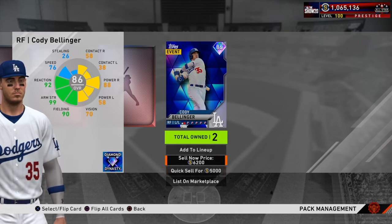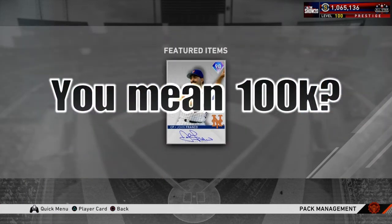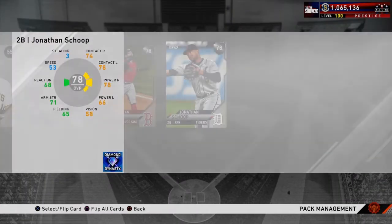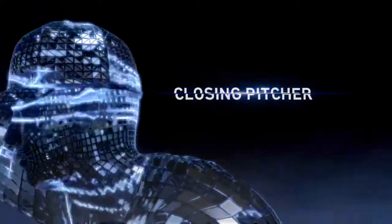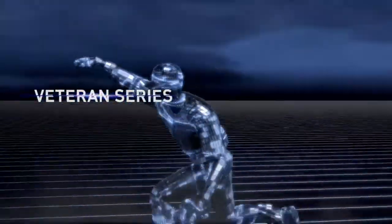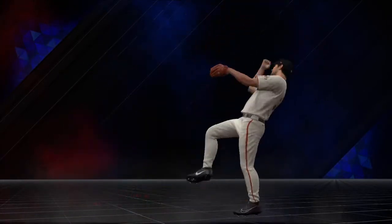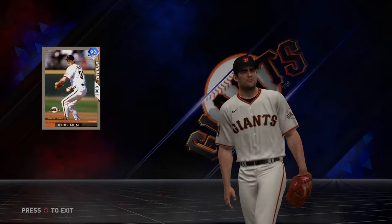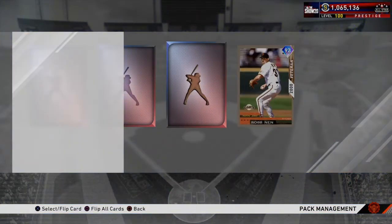John Franco. Diamond! Another pitcher — it's a closer. Is this Rob Nen? We pulled the headliner — Rob Nen! I already have him so I'm probably going to sell this one on the market once I finish this video.